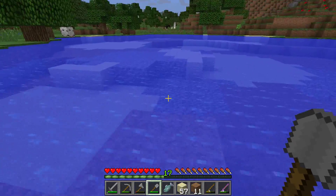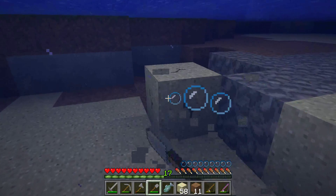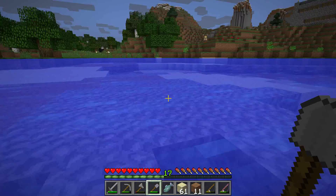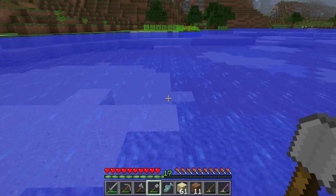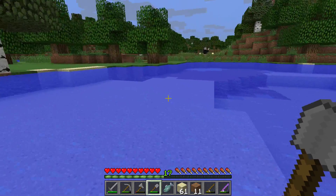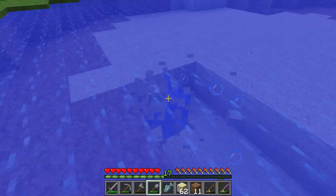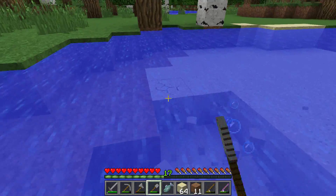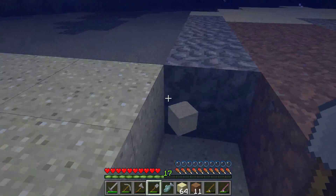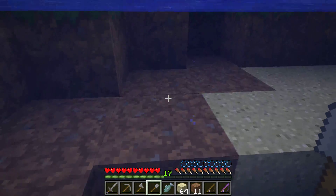Okay, before I go wandering off like an idiot, let me make sure we have the coordinates for home, so I know which way to go. We're gonna have more than a stack of sand, which will be good — we can make glass and replace those fences with glass.